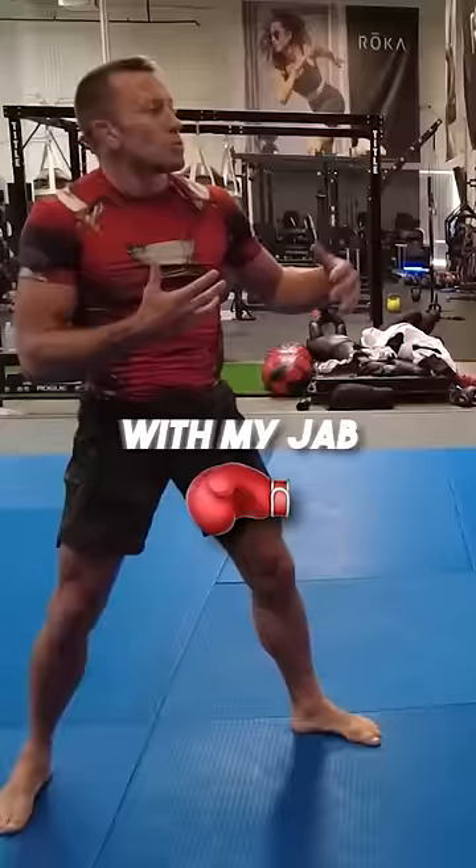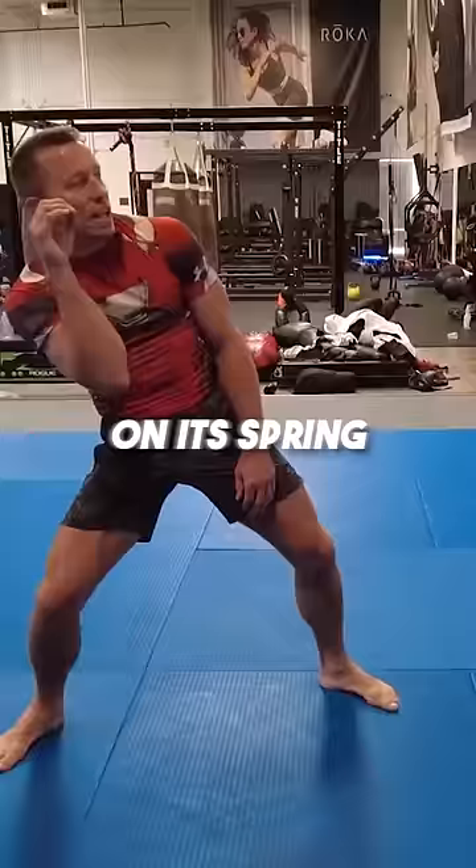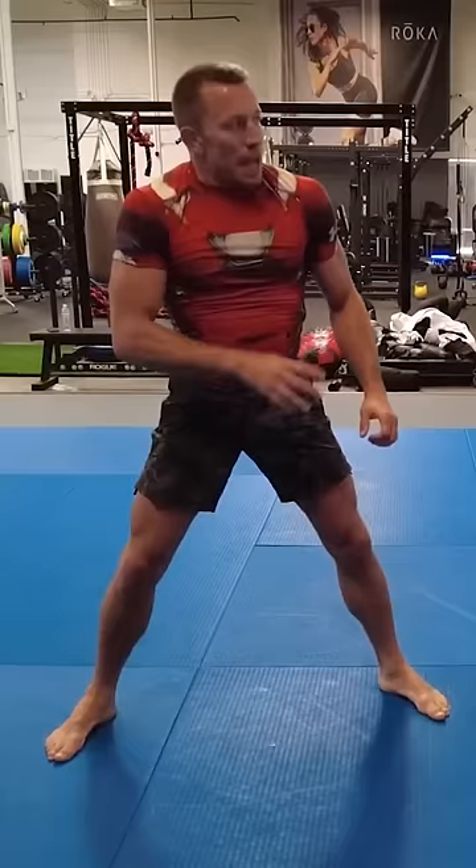One of my favorite ways to set up a takedown is my jab. If I'm here, you see me coming. So I use a distraction — like a cobra who launches itself on its prey. Boom! And my jab starts outside of your field of vision.